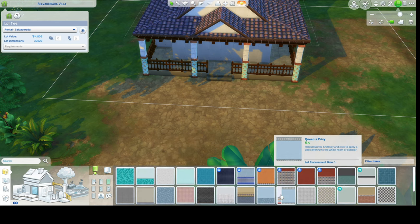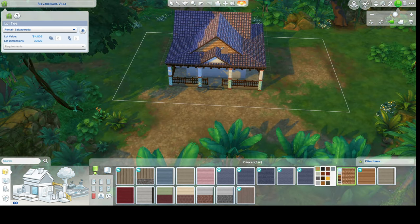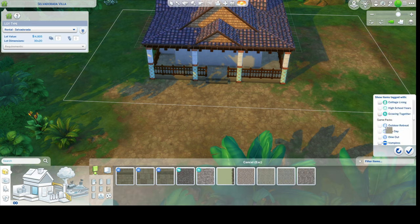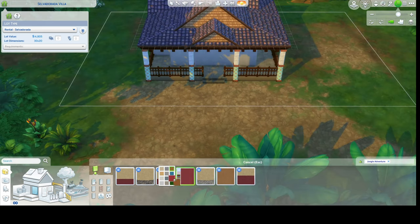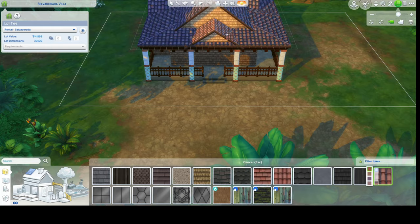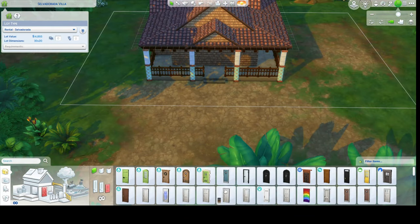For the actual house itself I wasn't sure what to do. I kind of wanted to go with the Growing Together wood but wasn't sure if I just wanted to do the roof peaks or the whole house. I ended up doing the whole house in that color — I think it gives it texture and it's fun, and I haven't used it yet so I'm really happy with that decision. Then I changed the roof color to match better.